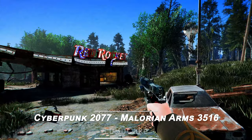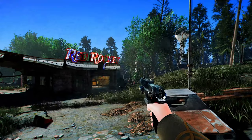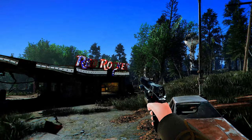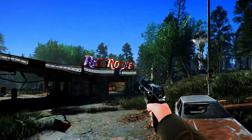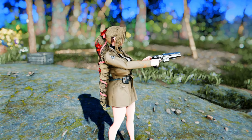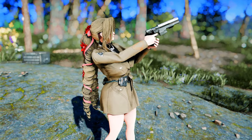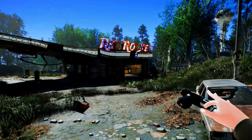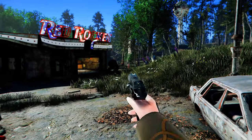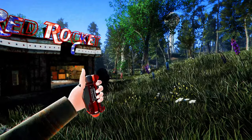Next up is Cyberpunk 2077 Malorian Arms 3516, which brings Johnny Silverhand's iconic weapon from Cyberpunk 2077 into the game. Now with the addition of the Malorian Arms 3516, you can fully experience it complete with animations. You can craft it at the chemistry station, and the reload animation, firing, and gunshot sounds are almost identical to those in Cyberpunk, allowing you to experience the world of Cyberpunk in the Commonwealth with stunning accuracy.